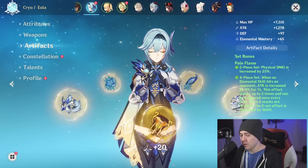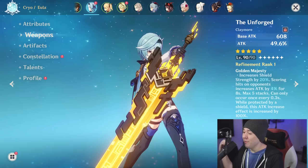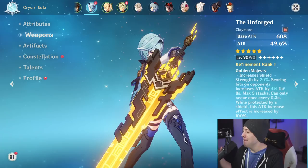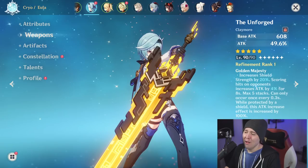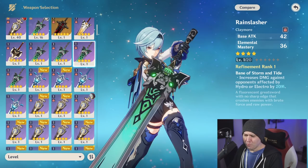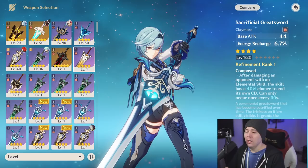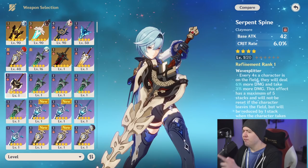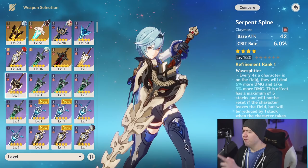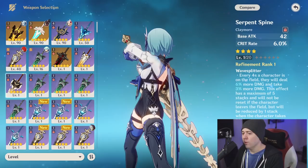For weapons, here's a brief overview — a full video breaking down all weapons mathematically, including different refinement ranks, is linked in the description. Weapons you do not want to use: The Bell, Rain Slasher, Wild Slasher, Sacrificial Greatsword, and Favonius Greatsword — none of those. For good options: Serpent Spine is one of the best four-star weapons, if not the best, even at refinement rank one. Fantastic choice, hands down.